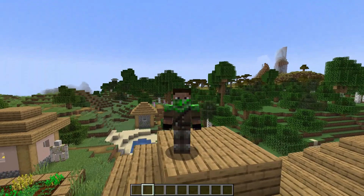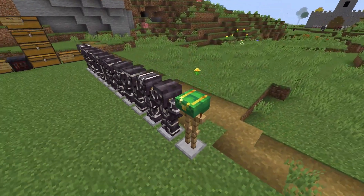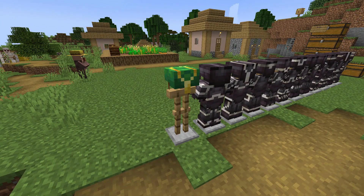Now, for the secret detail that most content creators didn't go over: you can actually use armor trim on turtle shell helmets. Crazy, right? It's not even a piece of metal.